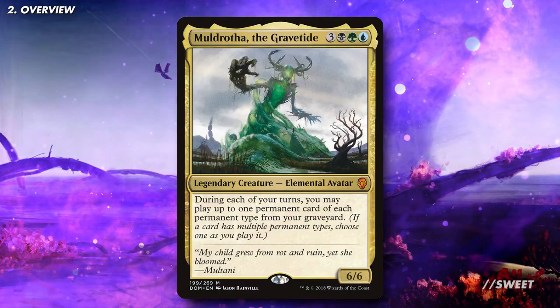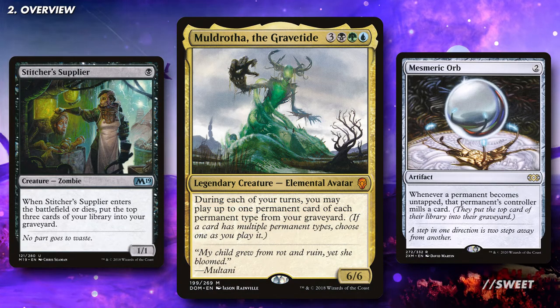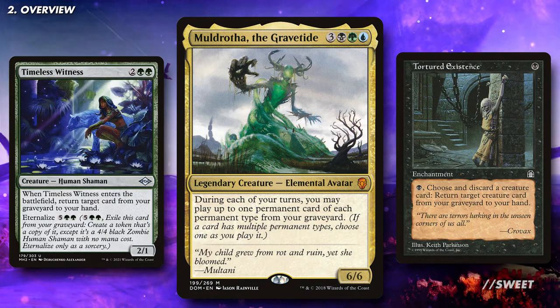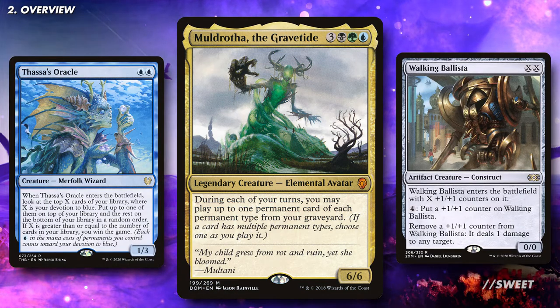In terms of strategy, the first part in any good graveyard based deck is getting things into the graveyard. Like with most of the effects we're going to be running in the deck, we'll be looking at these on permanents. We'll then use the graveyard as an extension of our hand, so with Muldrotha and some other effects we can keep casting spells throughout the game. When it comes to winning the game, we have some great effects that care about the size of our graveyard, and also some combos for those so inclined.